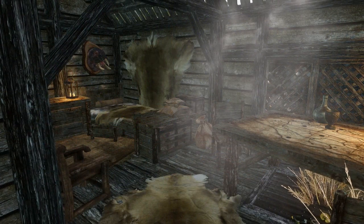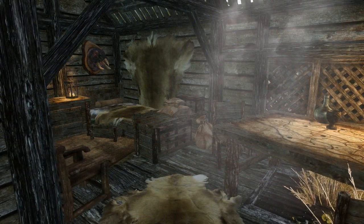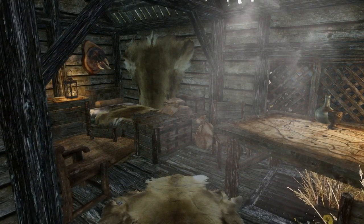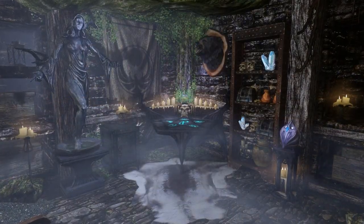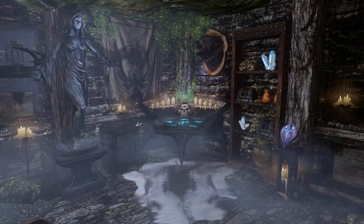But the really interesting thing about this house is only apparent once you activate a trap door leading underground. As soon as you step foot downstairs, this dark contrast when compared to upstairs is apparent. You've gone from a bright, open and innocent player home to something that's definitely more sinister.